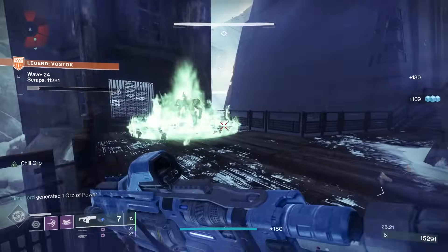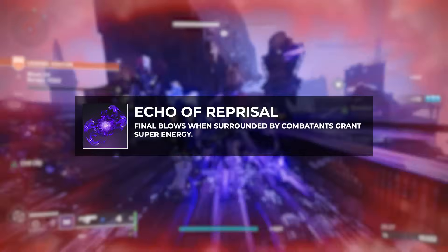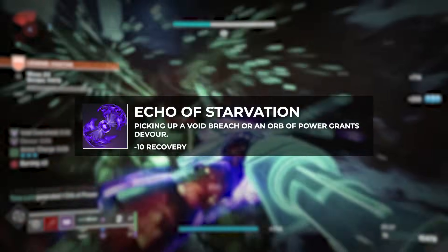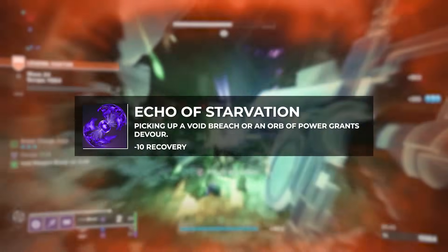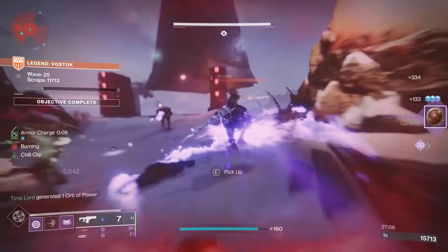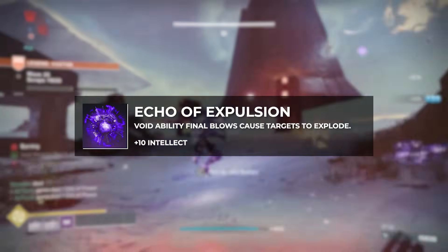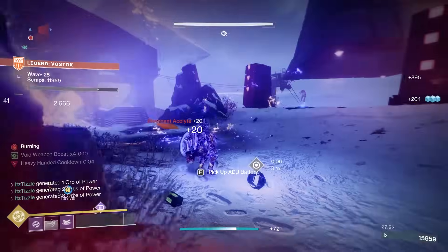So now that we know our aspects, what do we run for Fragments? You can go a number of ways here. I love running Echo of Reprisal, where final blows while surrounded give you super energy — and Doomfangs already give a lot of super energy, but this just cranks it up even more. Echo of Starvation is amazing as always, as this grants us Devour when we pick up an Orb of Power. This obviously helps us a ton in the survivability department because we get health back on kills, but it also gives us a lot of grenade energy so we can be spamming our grenades. And this applies Volatile from Controlled Demolition. Next, we have Echo of Expulsion, where Void Ability Final Blows cause targets to explode. This just helps us trigger even more explosions in conjunction with Controlled Demolition.